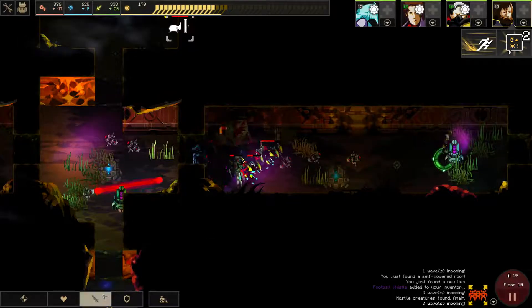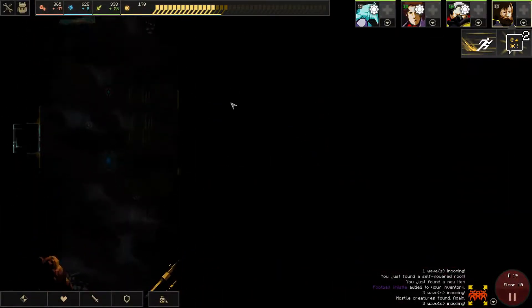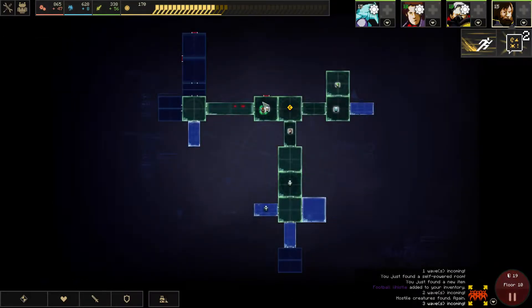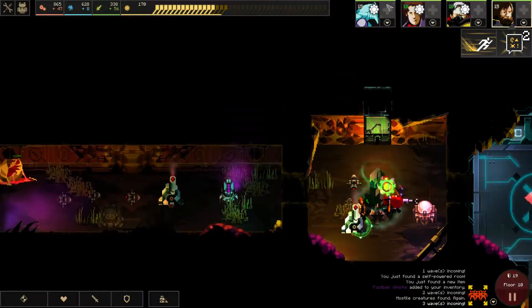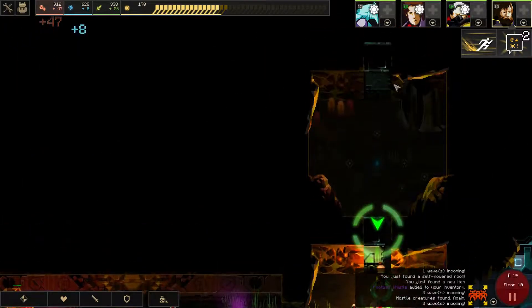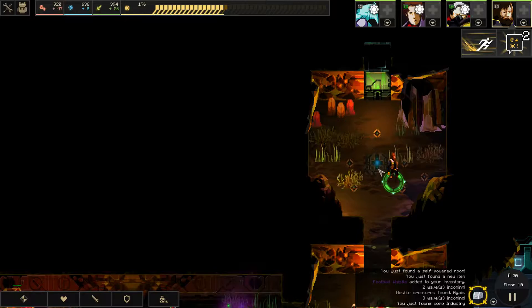We even have room to put out another module. I think one claymore would be useful just for the AoE. Should we open this door or should we continue here? I think we're gonna open this door for now. Got some industry, some more dust — three dust and then three dust from him, which is amazing. He's a very good hero.